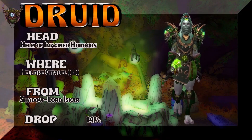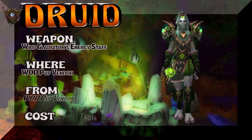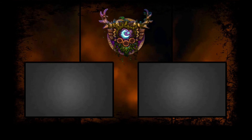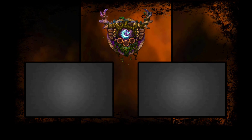Helm of Imagined Horrors, LFR Citadel Heroic. And of course the weapon is the final piece — Wild Gladiator's Energy Staff if you're a Warmonger. Keep in mind, this is Elite, so this is the kind of thing you either have or you don't. I usually don't slip those in there — in this case, I did.